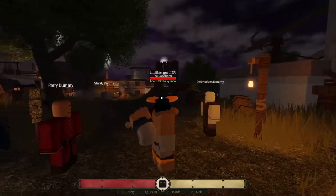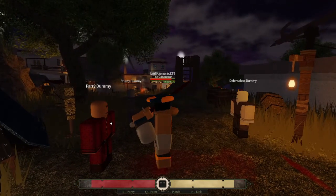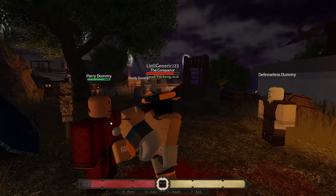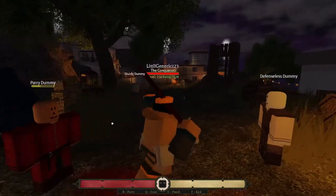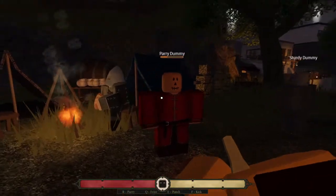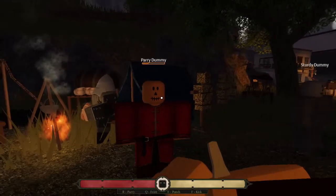One interesting thing: this parry dummy will parry me no matter what because of the 'parry dummy' ability. But one thing you can do is actually kick these guys. If you kick somebody while they're parrying, it will actually damage them. So if they parry you, then you can kick them.